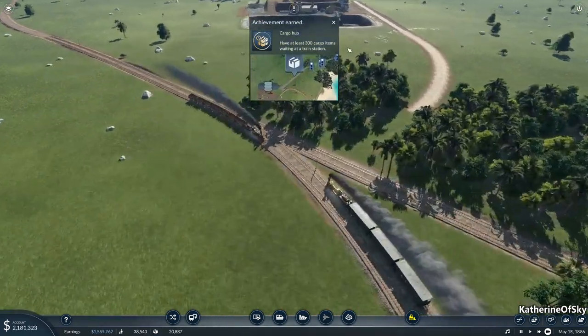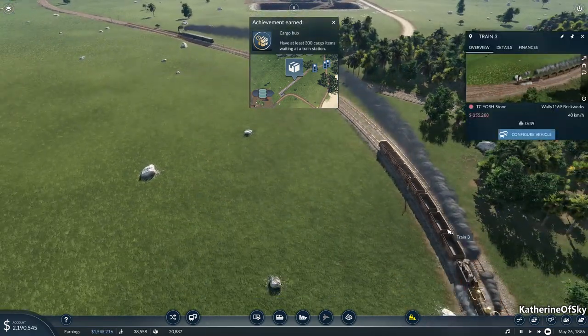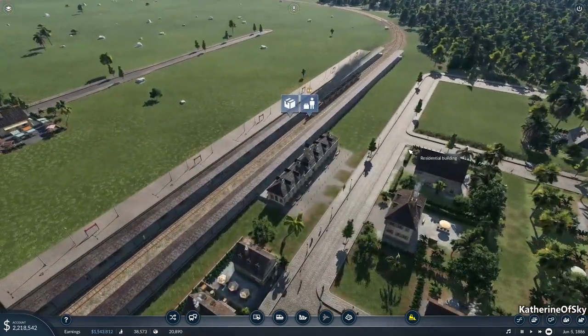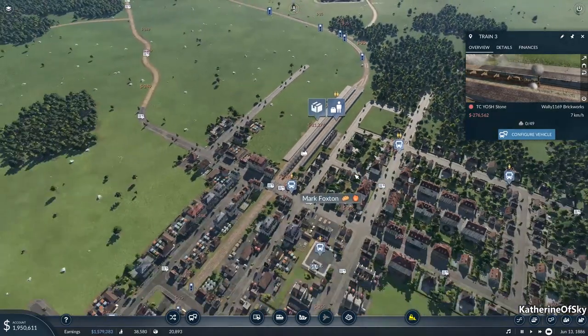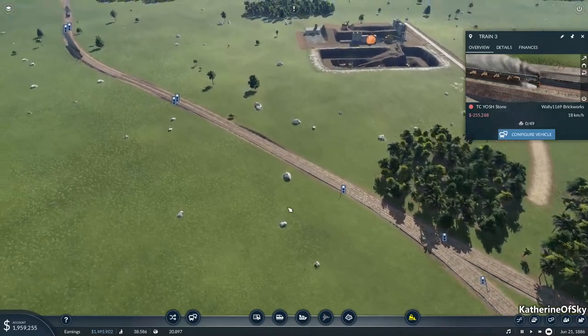All right, hold at least 300 cargo items waiting at train station. Wow, okay, you are going the wrong way entirely. I hope this train will reverse. We're just going to reverse it and just send it back. Because the other ones should, I believe, go to the correct station.